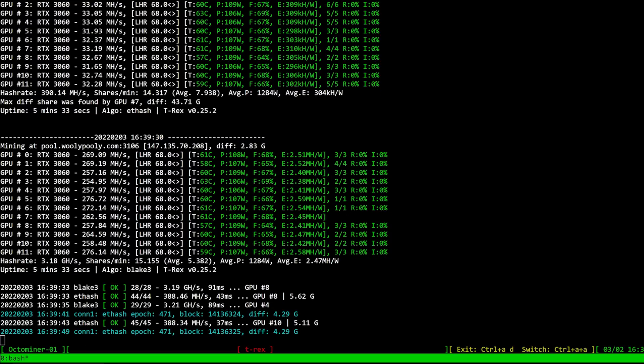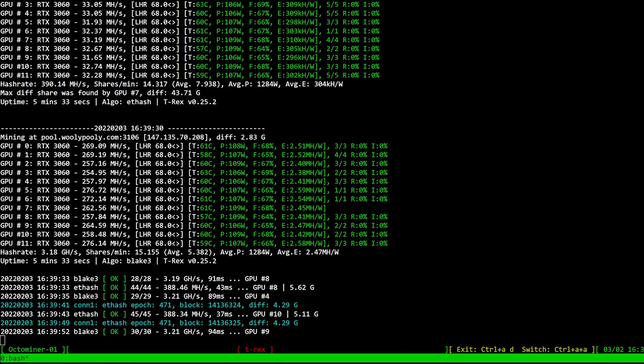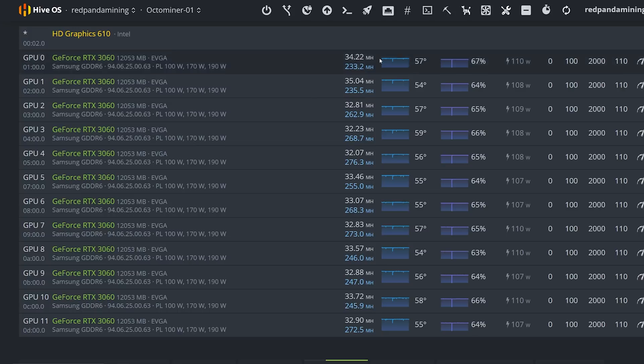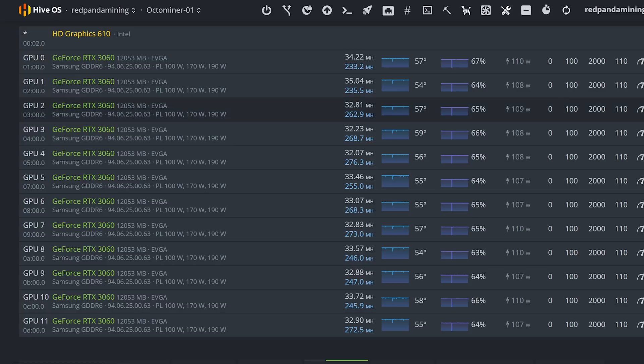I've got two rigs here that I'll show you — 3070 Tis and 3060 LHRv2s. Normally I can get about 35 to 36 megahash on these 3060s mining Ethereum by itself. But now, with the same overclocks — I haven't changed anything — I'm able to get more with dual mining.